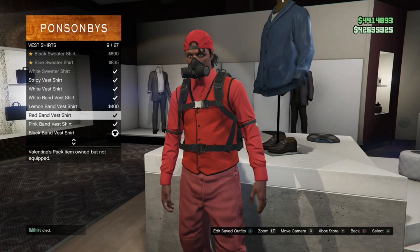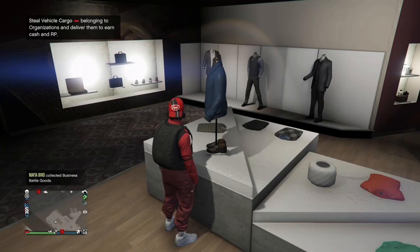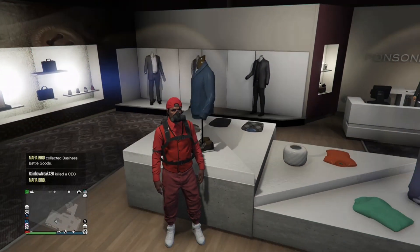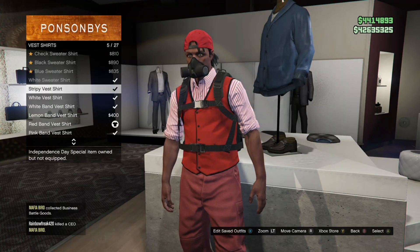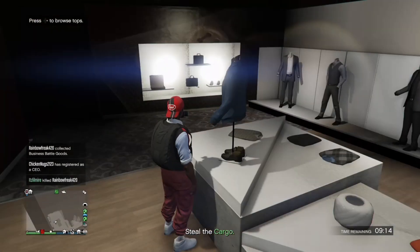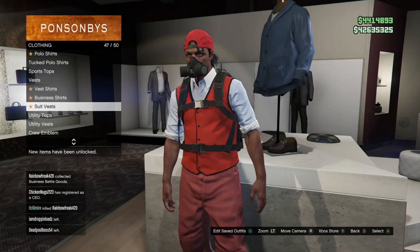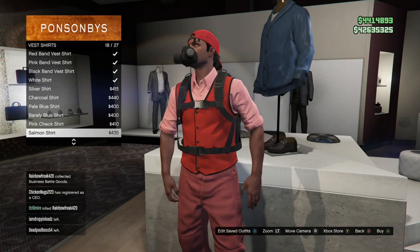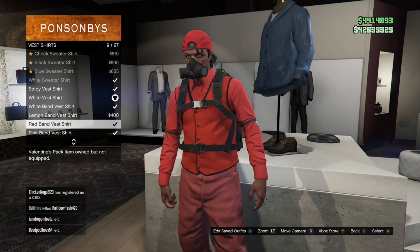I'm just gonna keep the white sneakers on. You can also wear the white vest shirt — the red ones don't look that bad either. You could probably also try to match it with red sneakers if you wanted to. If you want to use one of the band long sleeve vest shirts, just do the glitch that gives your character the ripped shirt effect — it just makes it look a little bit better than a regular band vest shirt.